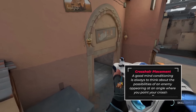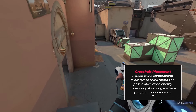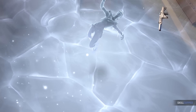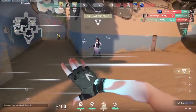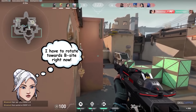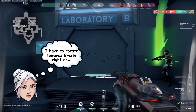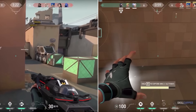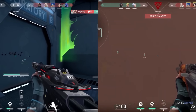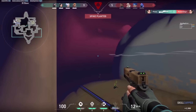Ideally, while Nier rotates towards B-site, they should be focusing their crosshair placement on showers just in case an enemy was present. In this scenario, if there was an enemy in showers, our hero has basically a near 0% chance of winning the duel because of where they're aiming. This stems from a very common mistake many beginner players make: the inability to multitask with their crosshair placement. Our hero loses focus on making sure their crosshair placement is facing potential threats because they're so tunnel-visioned on rotating to B-site. A skill you must develop is the ability to simultaneously act on an action — such as rotating or picking up an ult orb — while making sure your crosshair placement is still focused on areas where potential threats can be, no matter how unlikely.